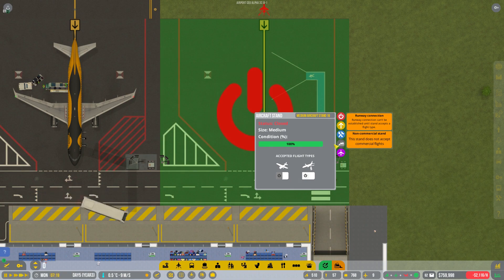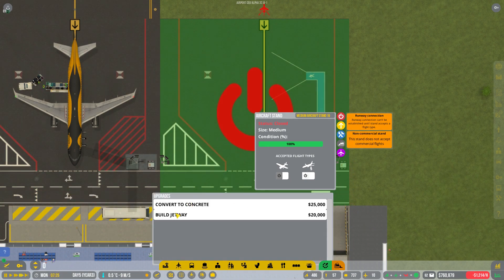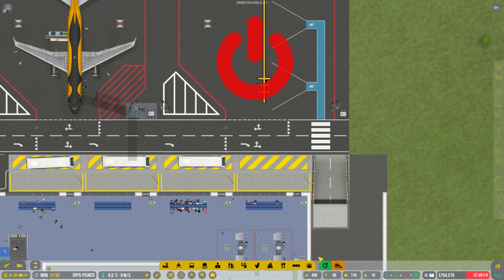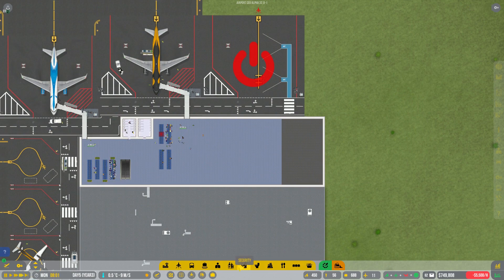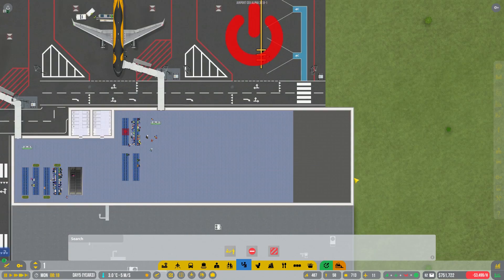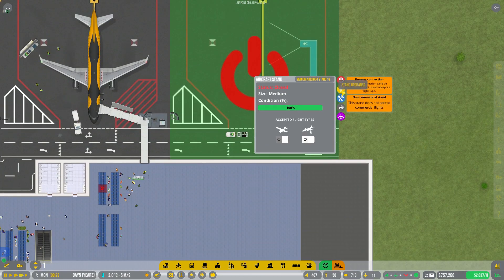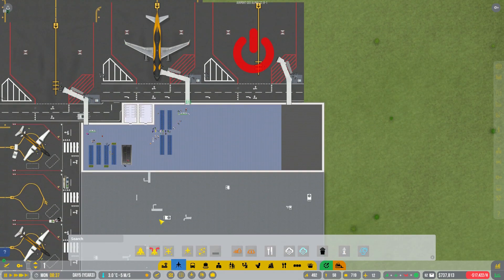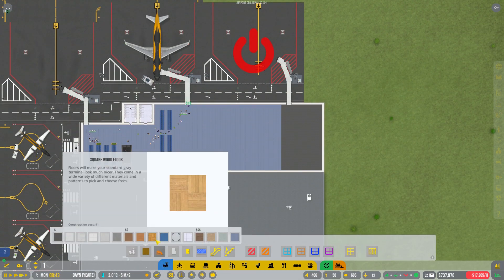The next thing for us is to upgrade this to add a jetway. It's warning me to make sure I have a security checkpoint connection from the upper floor. I didn't expand the security zone - let's fix that now. We should be able to do the upgrade for the jetway. I also want to add some flooring up here to keep it nice and clean.